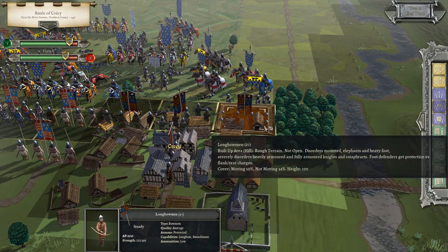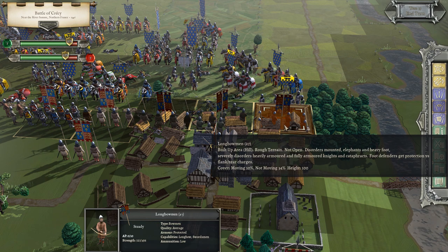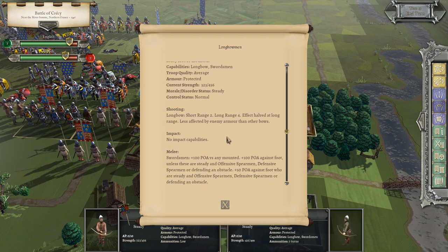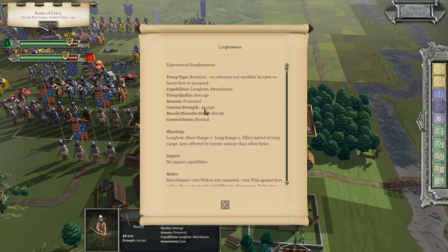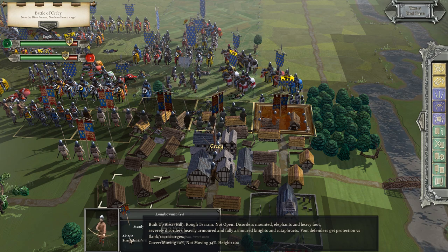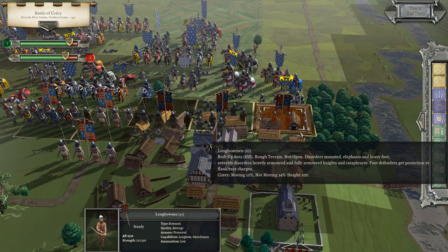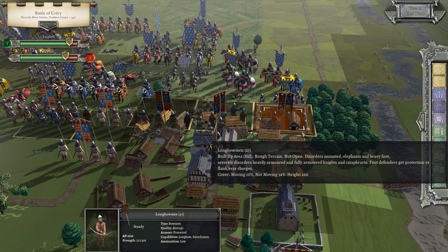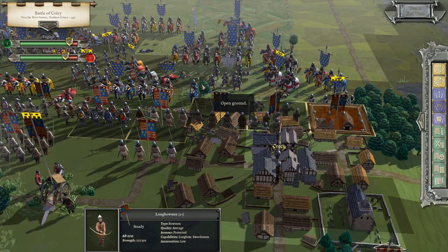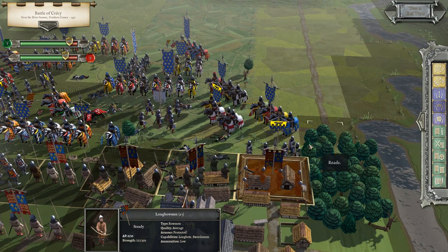We've got longbowmen sitting here in the village of Cressi. They have low ammunition, so they'll be shooting at half strength. Their flag is starting to get tattered a little bit. Looking at their info: 323 of their 456-man cohort remain. We've already moved them — 0 out of 10 AP. The great thing about these longbowmen is they're better than the Genoese crossbowmen, which are the French missile firers. And once they're low on ammunition and get into sword fights, they're actually quite good at that too.